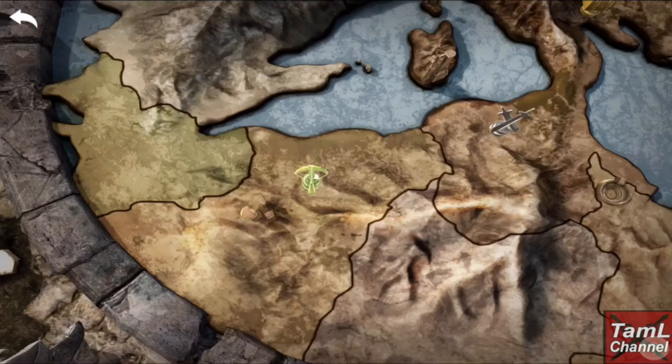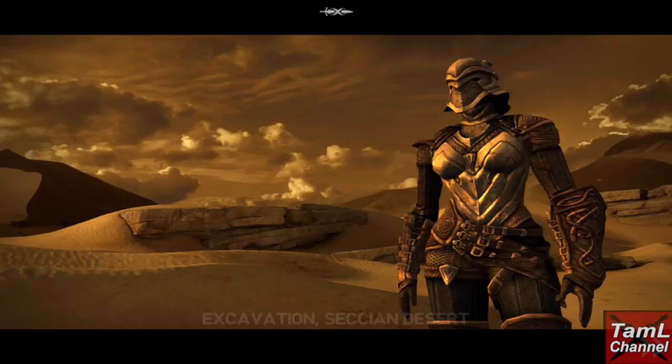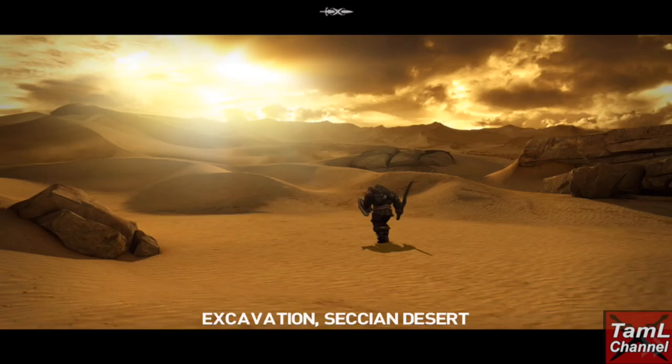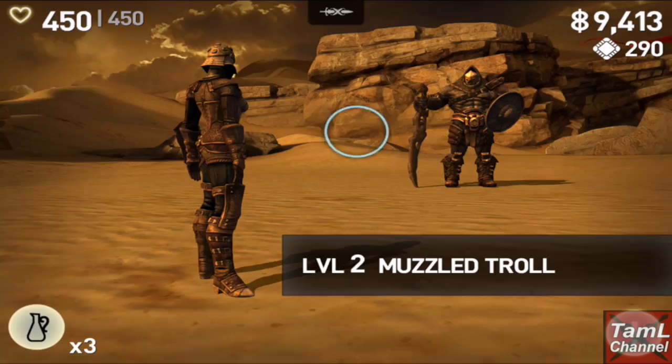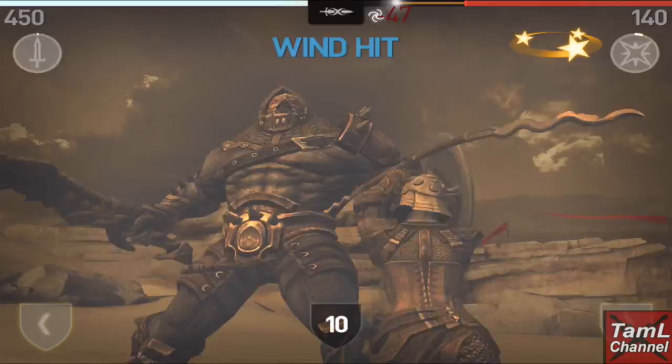Hi guys, welcome to my let's play of Act 2. This is my first time with Issa in the new character slot, so I'm straight into the act. Apart from the helm, it's basically the equipment you're given when you first open a new character, and I've also got a heavy weapon equipped, as I find heavy much better at this early stage than dual or light — it's much more attack.